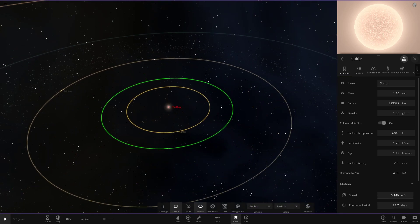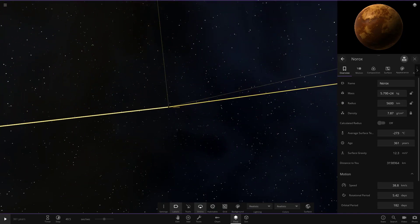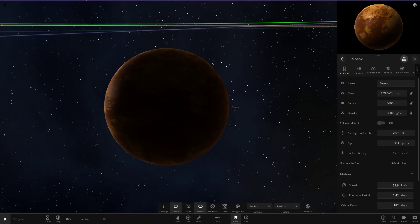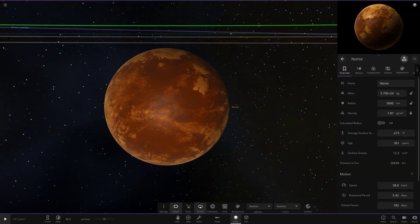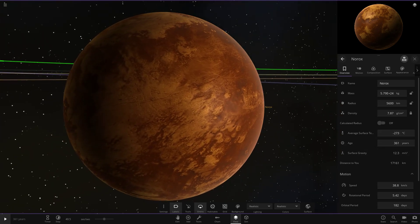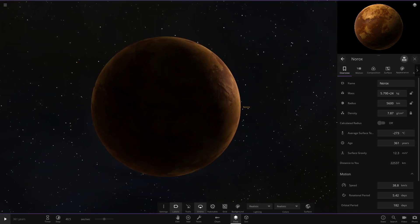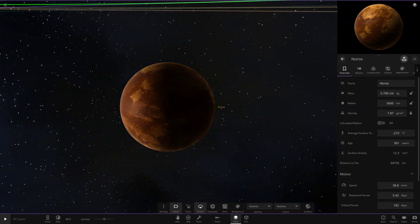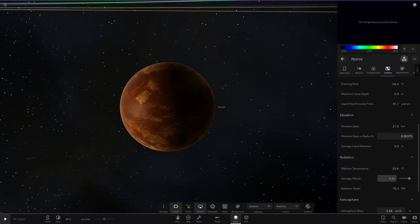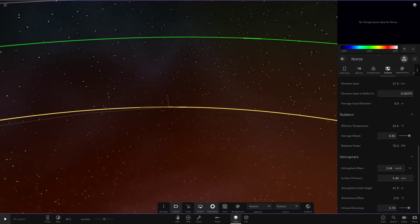Turning on labels, the first object is Norox. It has surface grids which should make things interesting. It reminds me of a cold sort of Mercury — a little larger, with colors similar to Venus. It's very cold at minus 273 degrees, probably because the simulation hasn't been played yet. It reflects quite a lot of light, but it should get some warmth from the star once we run it.